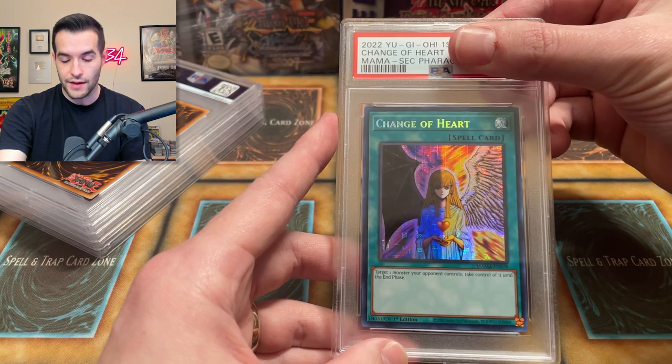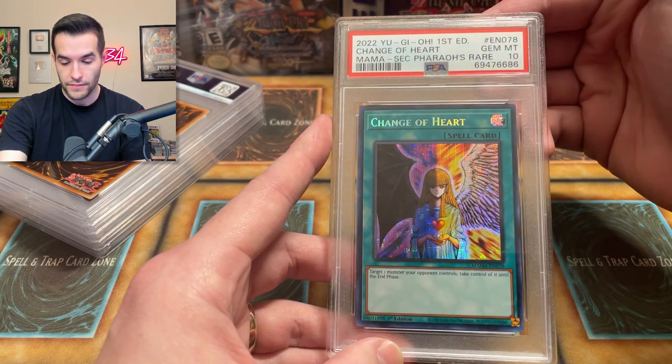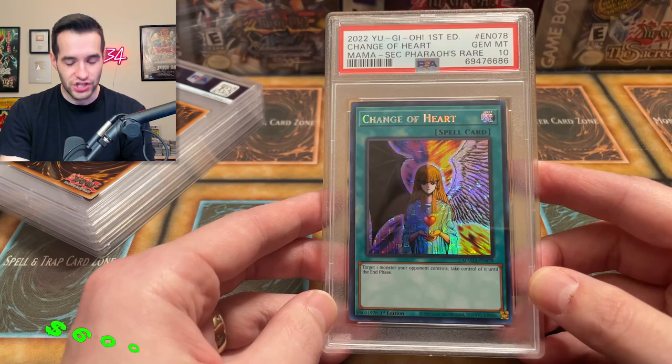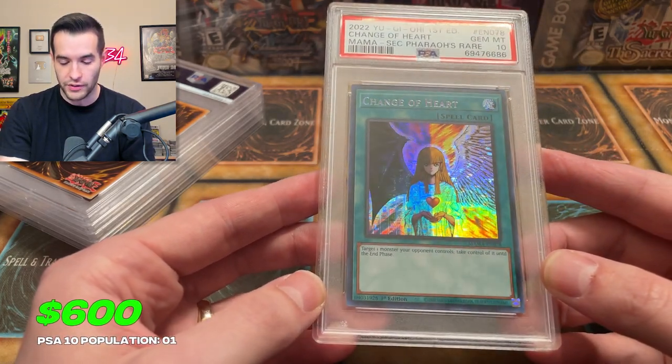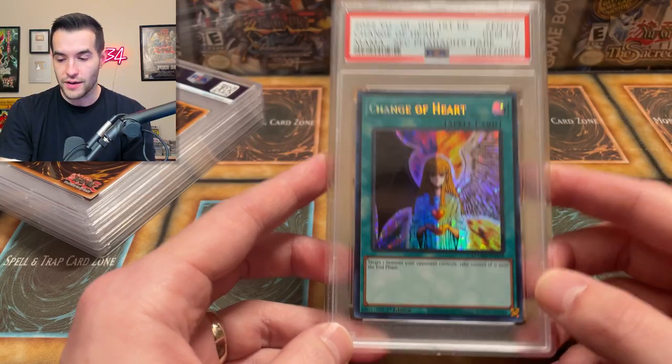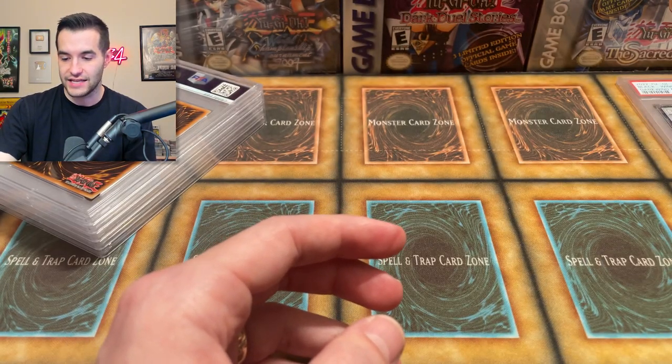Based on our quick assessment, I think this one has potential to be a 10 — it's a new card, so more likely to actually get the 10. I'm going to go PSA 10 prediction on this one. Pretty nice looking card, I do like it. Let's see what we got — can we get the 10? Yo, let's go — Change of Heart Gem Mint 10 secret Pharaoh's Rare! I wonder how many of these there are out there. Maybe we can look up the pop on PSA. That's a big pull — Change of Heart PSA 10, let's go!